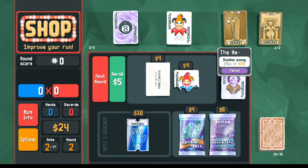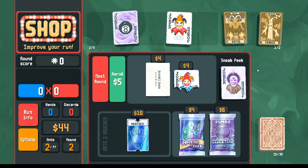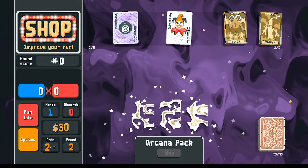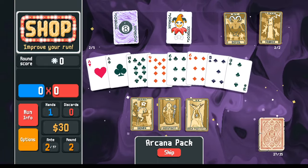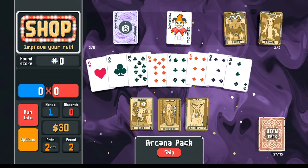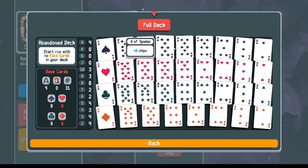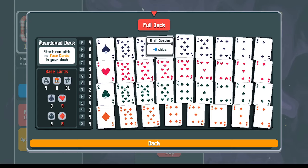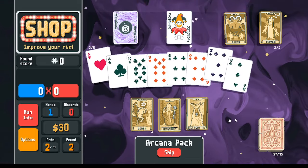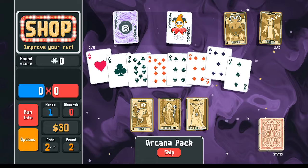Order of operations: hermit first to give us money, emperor next. With 44 dollars I want to pick up the grabber and look for a suit changer, hoping to make a flush house. We've got the death card but we don't have any eights to make copies of. We could make copies of something else — six is kind of far away from being an eight. I notice I've got two eights of spades and two eights of hearts, so making more spades or hearts could be an option.